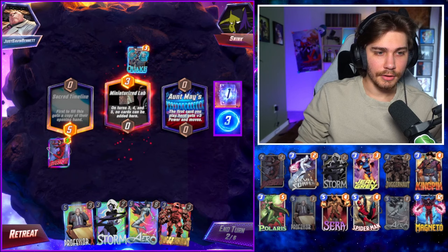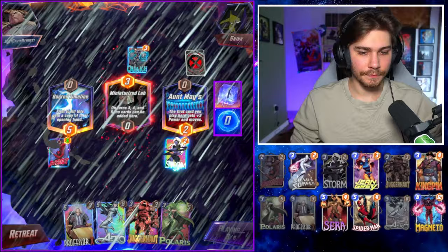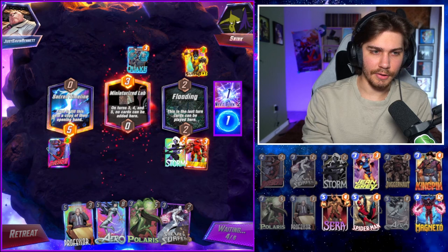I never see Quake — why Quake? It's so weird. Let's Storm this so he doesn't get value out of it. Then we can Juggernaut — I can play my whole hand. We can always Polaris that out. Juggernaut here. Let's snap — it's gonna move to Sacred Timeline and then get Polaris and Sunspot out.